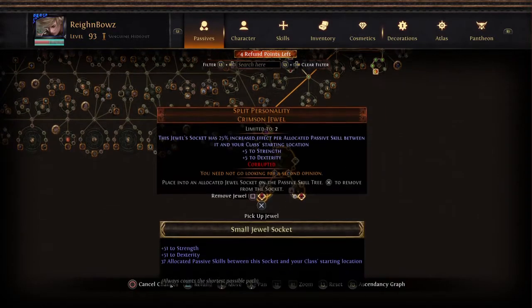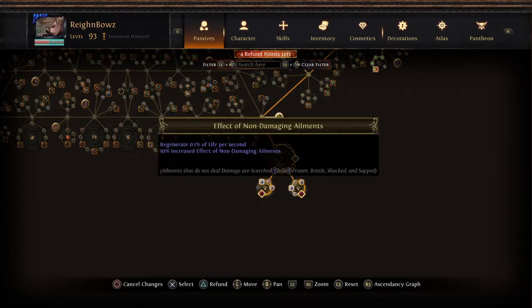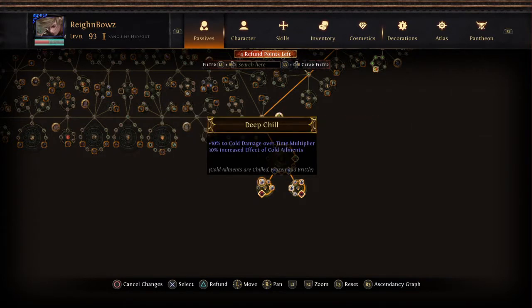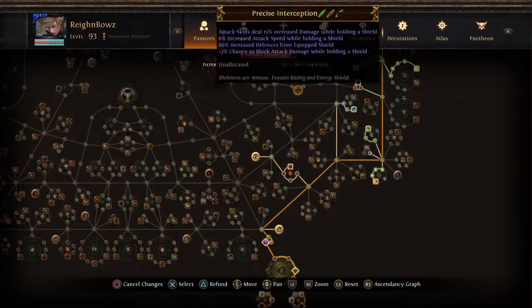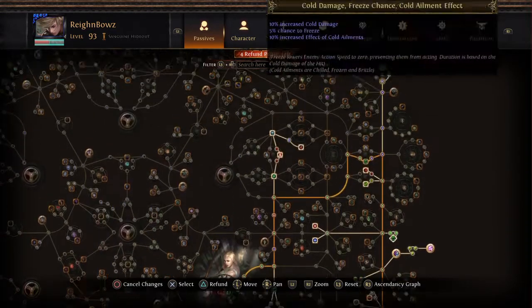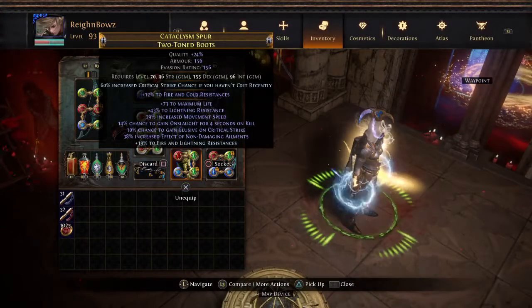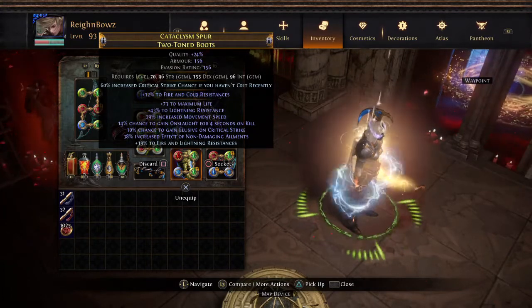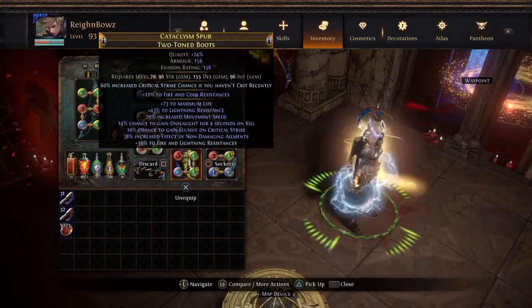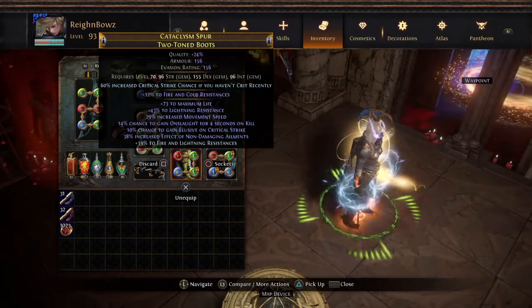I am relying heavily on using the Split Personality jewels here — Dex/Strength and Dex/Int. I've changed my crit cluster for a non-damaging ailments cluster. With all these nodes plus the ones here, I have around 208-218% increased effect of non-damaging ailments. These two-tone boots are from my old self-chill build. I'm obviously not moving at 45 movement speed like before, but I'm still moving really quickly.